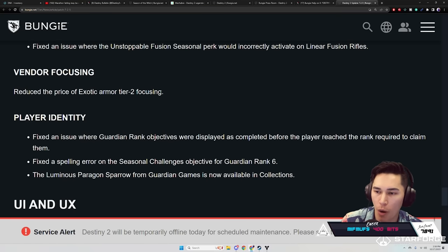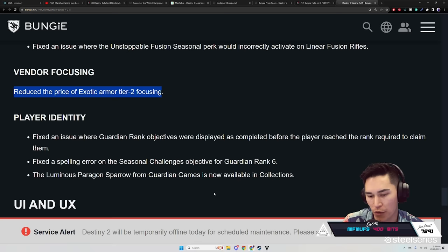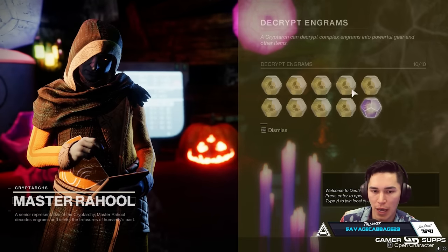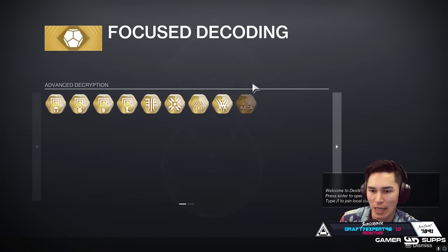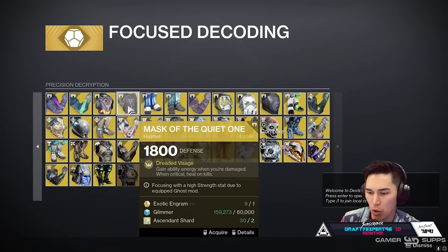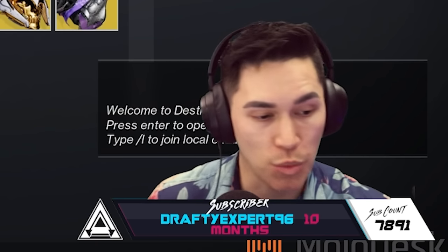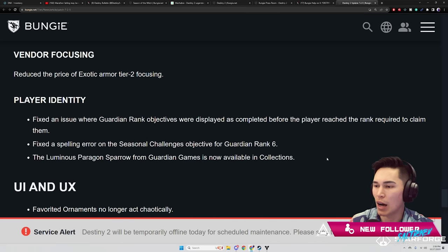Vendor Focusing: reduced the price of Exotic Armor Tier 2 focusing — the Tier 2 focusing does not require a Cipher. The cost is just an Engram, Glimmer, and an Ascendant Shard. We've got double loot this week for Nightfalls, so it's a great time — I've been saving all these Exotic Engrams for this moment.